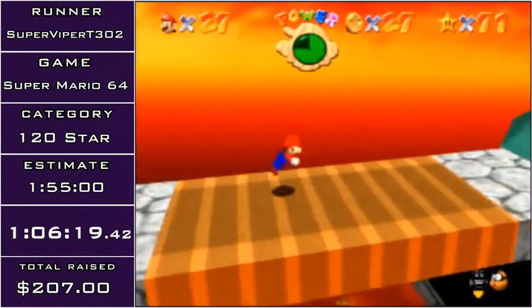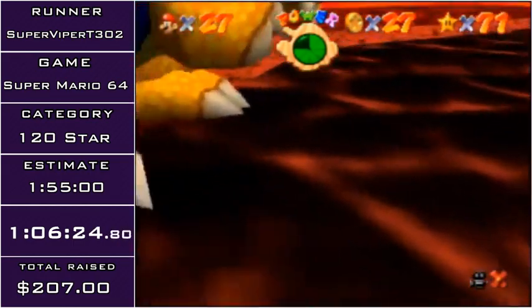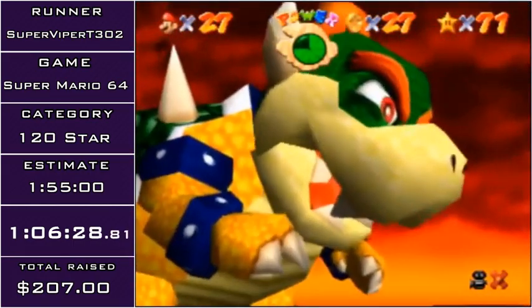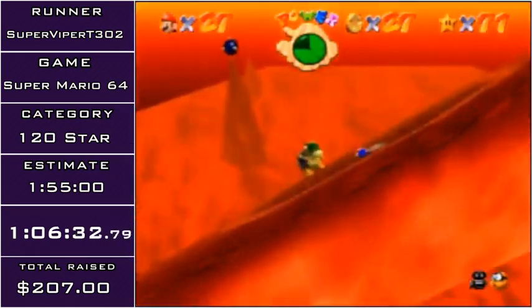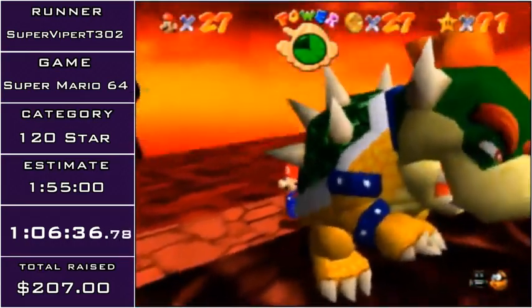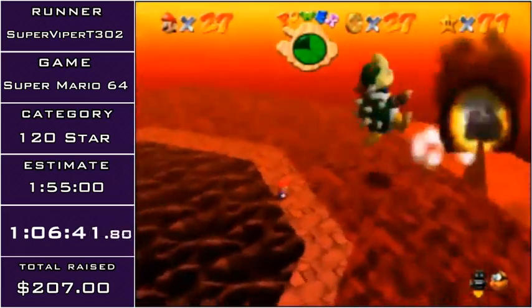Not the greatest Fire Sea ever, but it works. In terms of Bowser throws, this is the worst one to miss, although it's one of the easiest ones to make. Because when Bowser does this attack, you can't actually grab him during it. So I have to wait for him, and he would do this attack again if thrown off the edge. Which I didn't — thankfully.